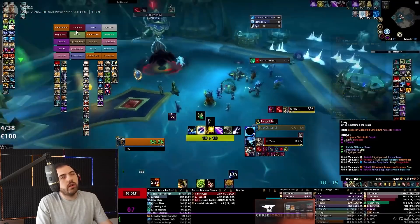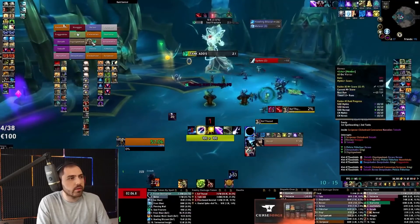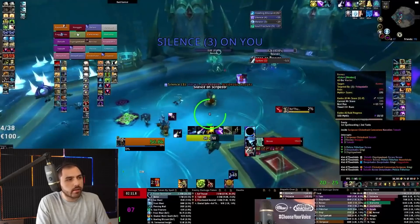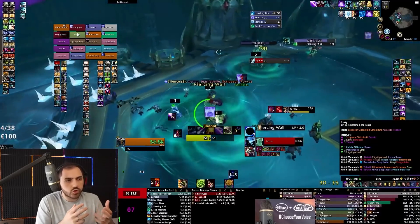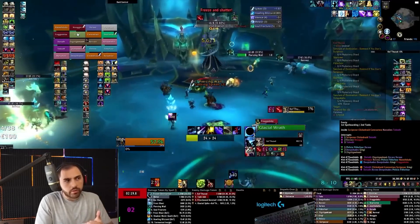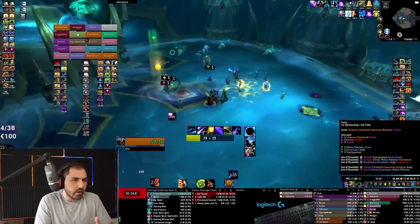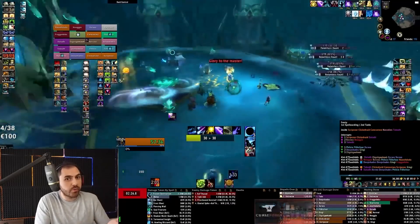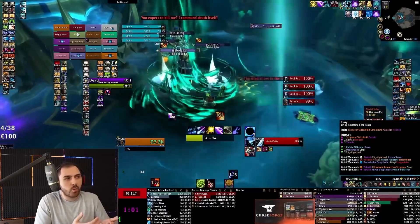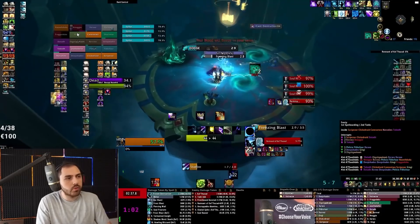I'd also encourage you to use class colors in a distinct, proper way. People tend to make everything dark with the classic shadowed-out LUI style and have only the font colored by class. I don't prefer that — I think it's harder to distinguish in terms of performance, even if it looks better aesthetically. Performance-wise it's just worse, so I'm not using it and I don't think you should either, but it's up to you if you prefer style over performance.